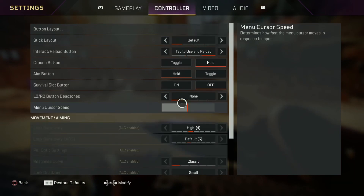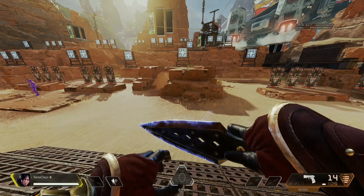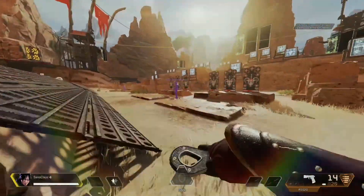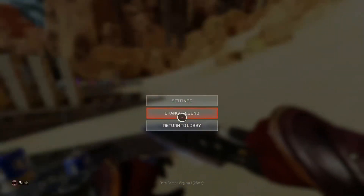Then go to controller and turn off the survivor slot. After that, just keep clicking the left d-pad on the controller, or the left arrow, and you'll have your heirloom spin just like I'm doing right now.